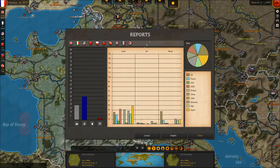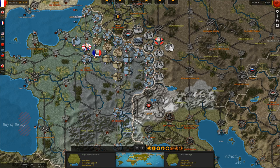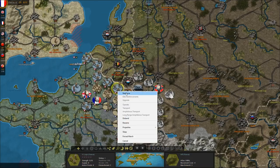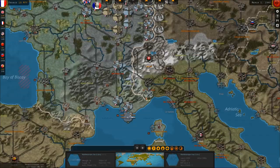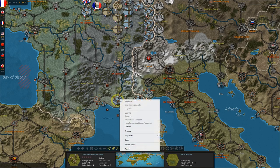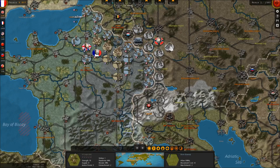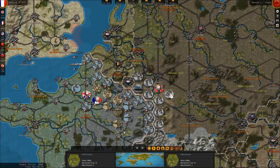Looks like the French morale dropped maybe 5% because of that. So the Germans will probably begin their offensive next turn. The French have no money — just enough money for those guys to not get fully reinforced. The British, though, can we upgrade our fighters slightly? Yes, we can — we'll get them up to Spitfires from Hurricanes.